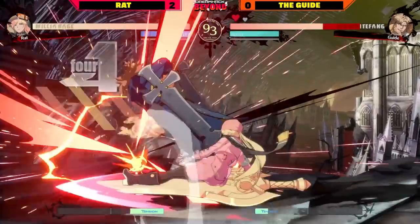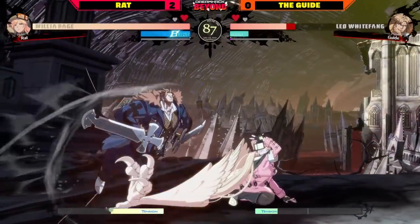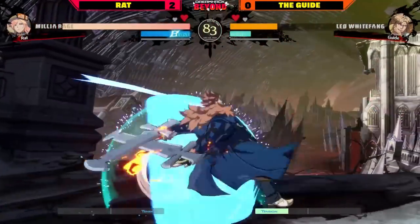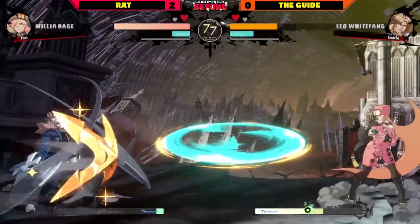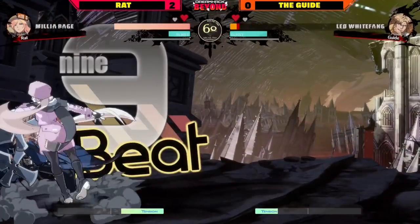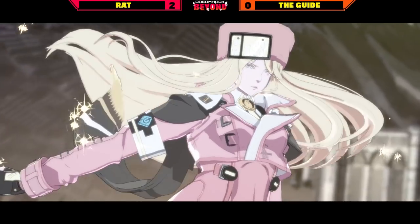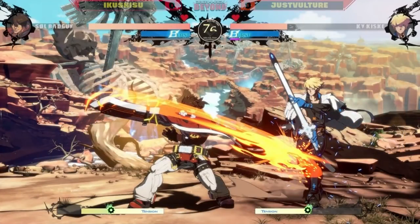Throw, OTG into the side switch catching The Guide unawares. Nice j.H, 2K 2D — tried to go for the IAD afterwards to pick up with j.H, unfortunately didn't get it in time. Nice overhead — the burst comes out though. The Guide finally getting some work done with back-turn, but Rat doing a great job using burst optimally. Goes all the way once again — hits with the second hit of 6H. The Guide thought it was all going to combo because they just got caught not blocking the 6H. That's 3-0 for Rat.